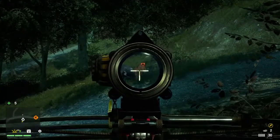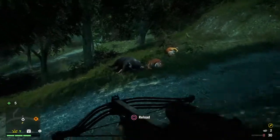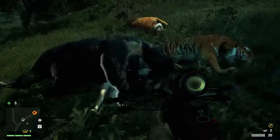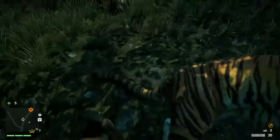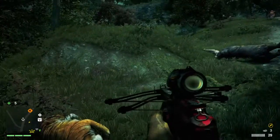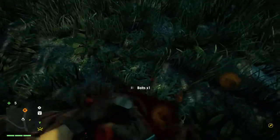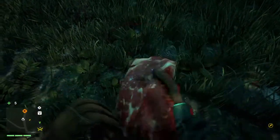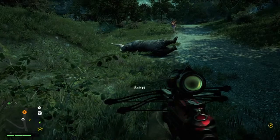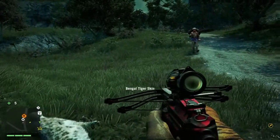We had a bear, a little jackal, a tiger, and now here's another tiger — it just keeps cycling randomly. You'll get the animals you need. You can either sell the skins for easy money, and you get karma for the kills. Just picking up my bolts back and getting my bait back from these animals — that's all you need to do, just pick up the bolts and pick up the skin.